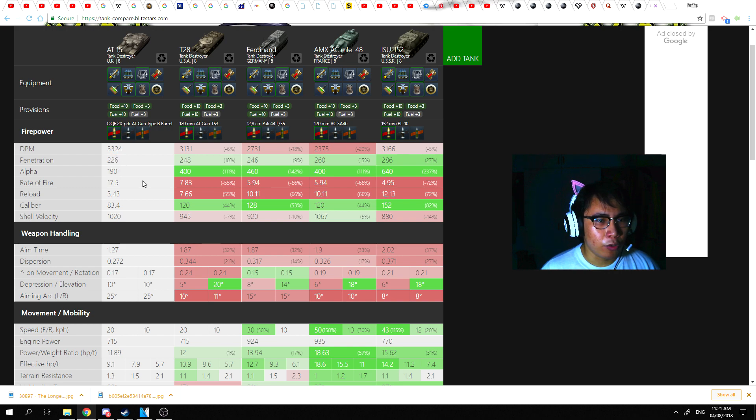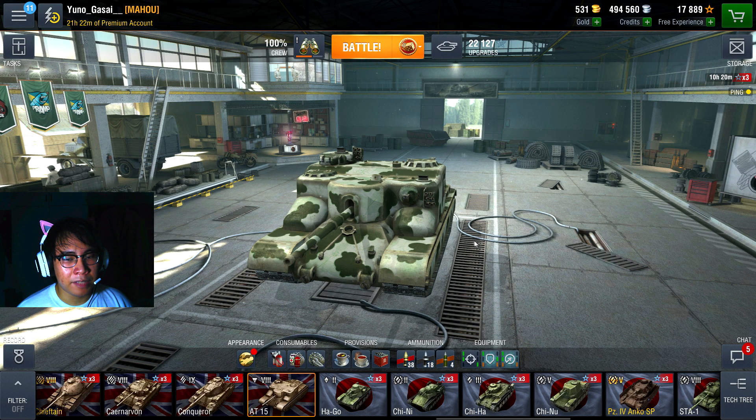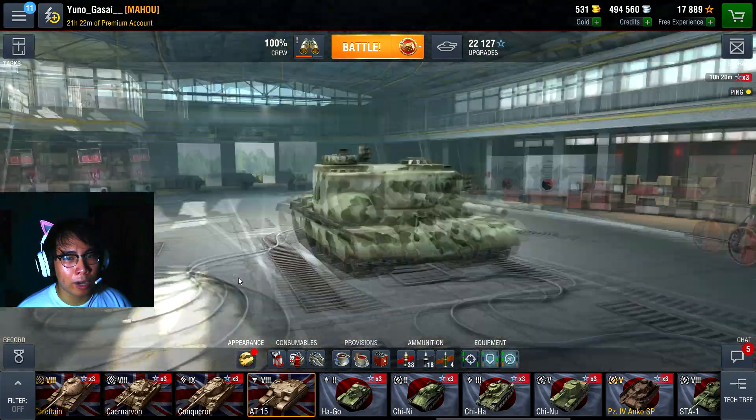The AT15 has the strongest armor of any of its counterparts except the T28 frontally at 254mm, but the T28 is outmatched on the sides at just 51mm compared to the AT15's 152mm. This is where the AT15 really shines — the armor is absolutely amazing, and it can even bounce some HE and HESH rounds on its sides and rear. It also has the highest hit point pool at 1,540 considering the equipment mounted, same as the rest of its tier.